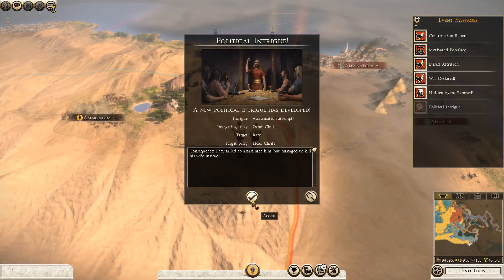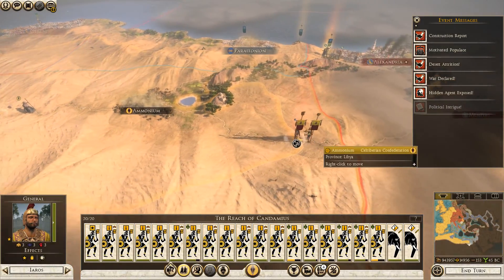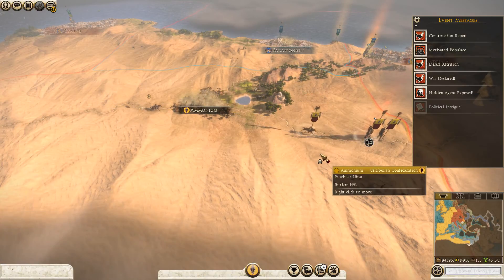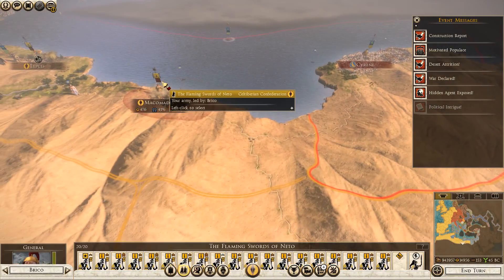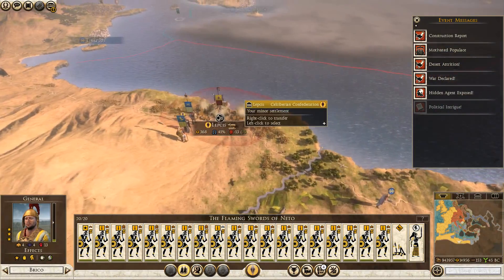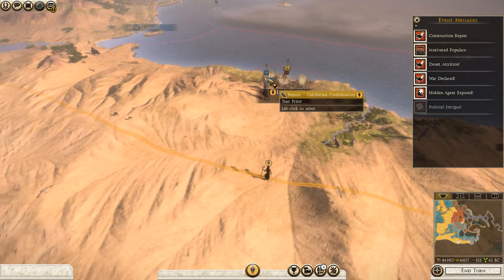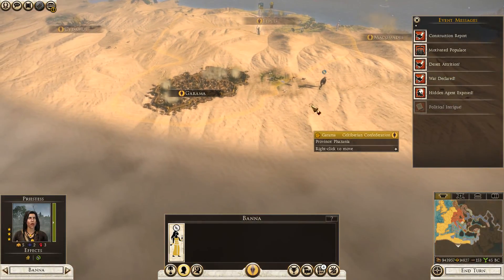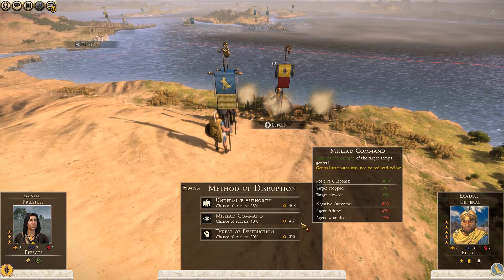I'm going to go down the Nile River and hopefully take out the majority of their settlements. It looks like Egypt was capable of taking Siren, so I'm quickly going to launch an attack upon them. We're probably going to have a combined battle with Syracuse against this Egypt formation. It's a very good army actually - these pikemen are kind of medium tier so they're not completely useless.